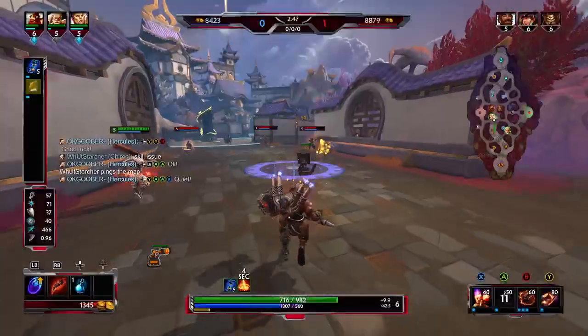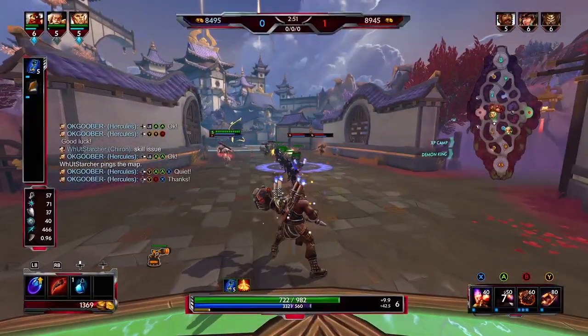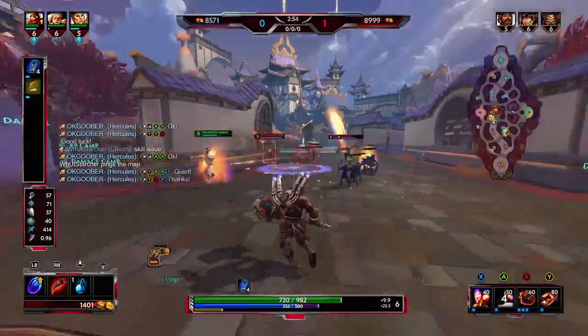Another cool trick: you can throw your cannon up, and when they come to kill it — basic attacking it and stuff — you knock them up with your three.